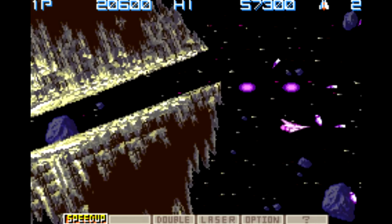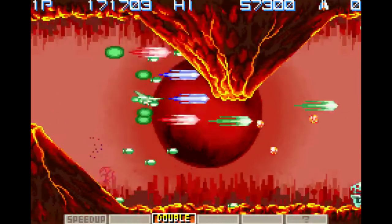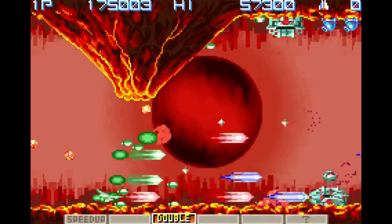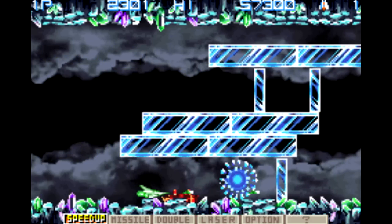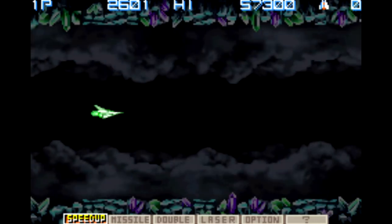There's no flickering and not nearly as much slowdown. The manual says the story takes place between Gradius III and Gradius Gaiden. You get three lives and unlimited continues to get through eight levels, and best of all there are checkpoints that are actually forgiving and respect the player's time.